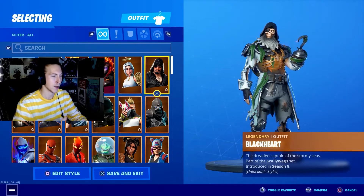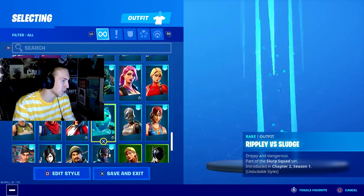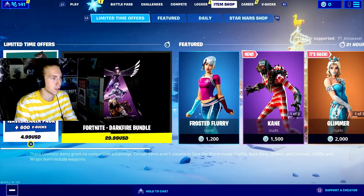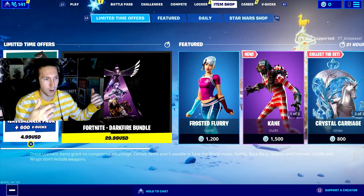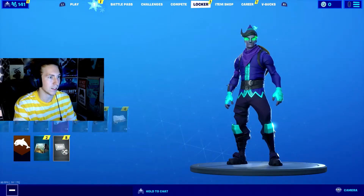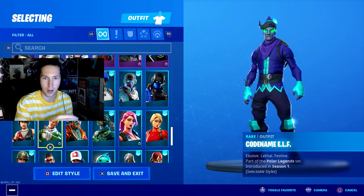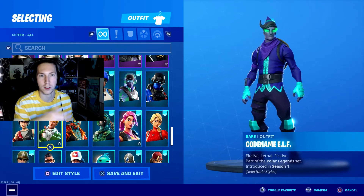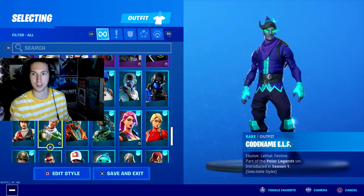We haven't done a giveaway in a minute, so we're gonna do one today. If you want this pack - it's actually not out right now, so you gotta do a glitch. I'm gonna show you how: go to your device settings and change the date to January 3rd. Close your Fortnite app, re-open it, and the pack should be available to purchase. Or if that doesn't work, switch it to tomorrow which is Christmas Eve, close your app, re-open it, and boom - you can buy it early.